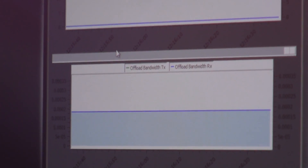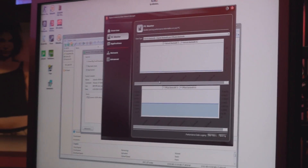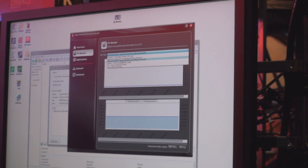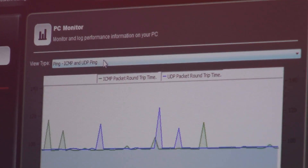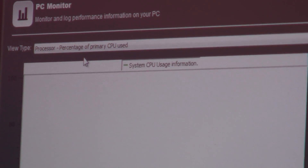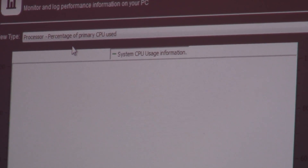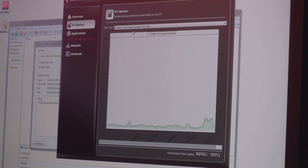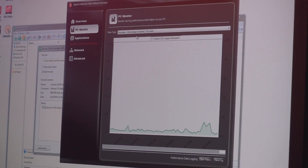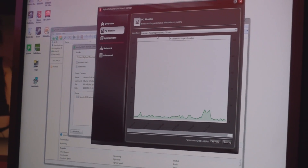Our PC Monitor page allows you to look at a variety of statistics that affect your online gaming experience: how much your network is being used, how much your CPU is being used, even key metrics like your frame rate and baseline ping, which you can use as a baseline measure of your overall network connection health. You can combine CPU usage, frame rate, total network usage, and baseline ping to get an effective picture of your online gaming health and diagnose lag or slowdown in your online games.